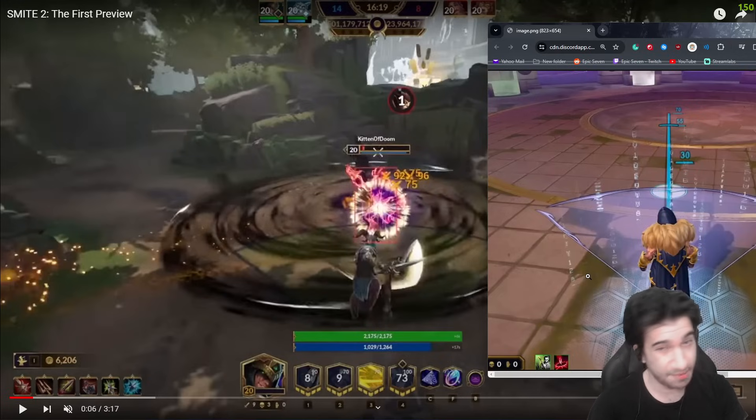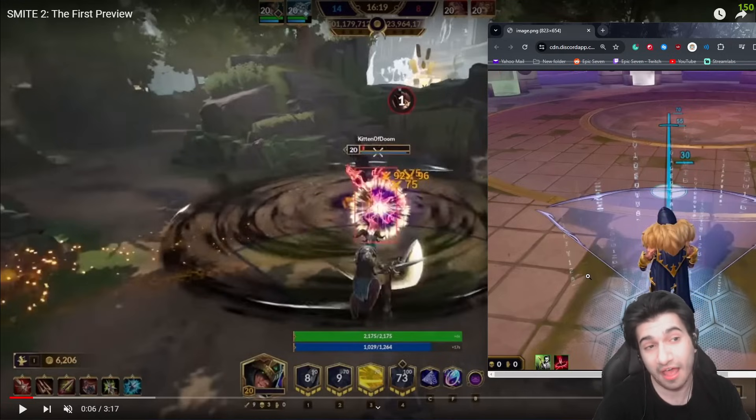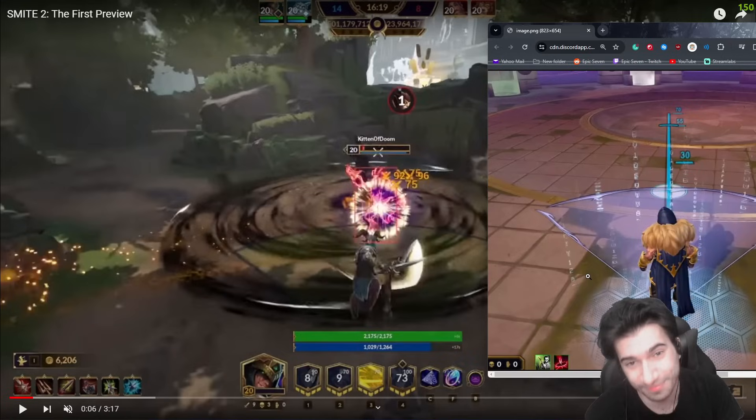I never cared about skins — I made this very obvious. These are choices you're making. You're choosing to spend money on Unreal Engine 3 skins. I stopped doing that around 2016-17 when I realized how bad the game looks. But I might now spend money on Smite 2 because that game actually looks worth it. People are spending $20 to $40 on skins in Unreal Engine 3 — no way. I can buy a bunch of games on Steam for that. Not worth it.